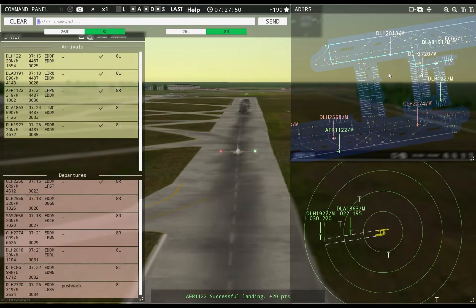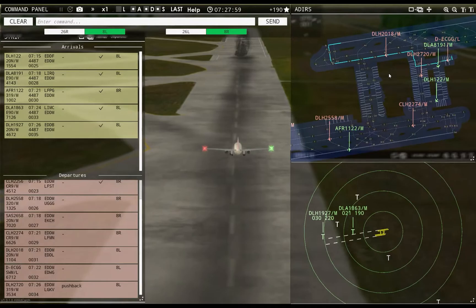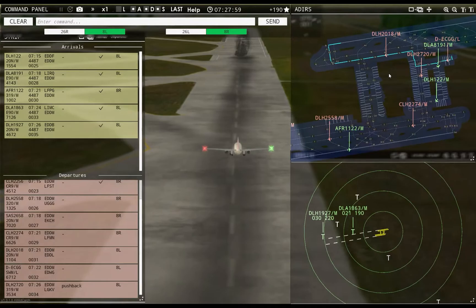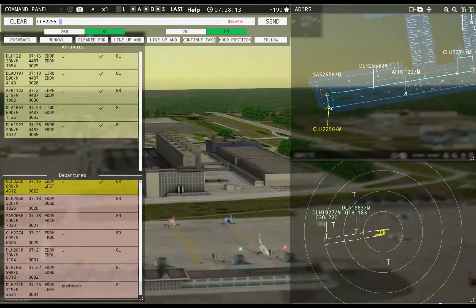I think your runway's a little screwed up there. Please tell me you're exiting — beautiful. Ground, Lufthansa 2232 requests pushback — Lufthansa 2232 pushback approved, expect runway 8L.